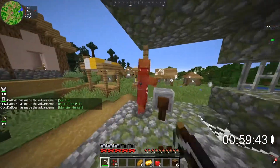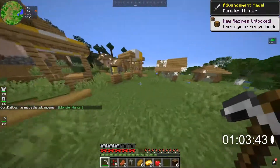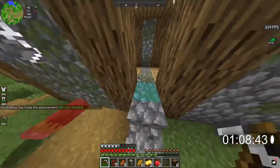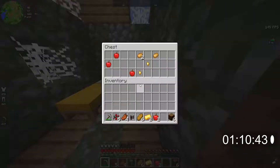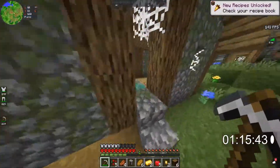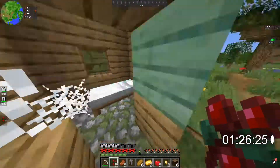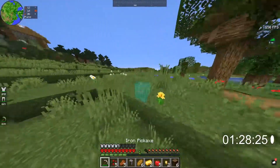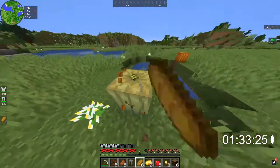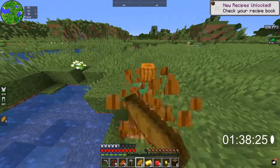Let's kill this guy. There's some lava, but I'm not sure if I'm going to be using it. There are some apples, which is good. Also take a bed, just in case. There should be a timer up on the screen to show how far I've got.